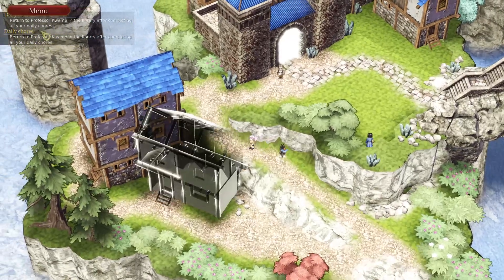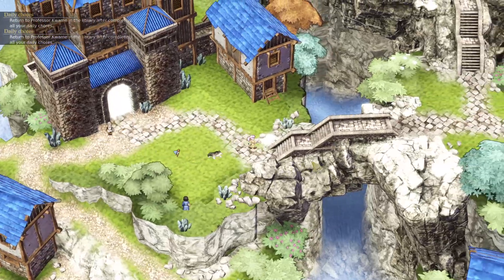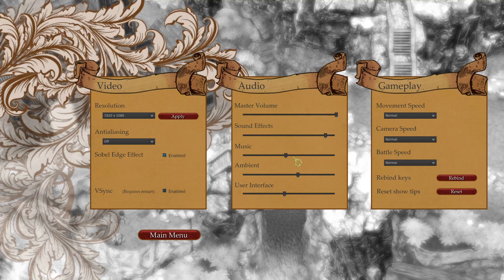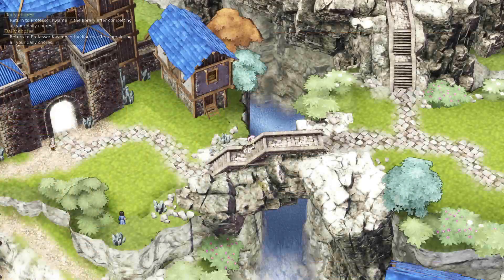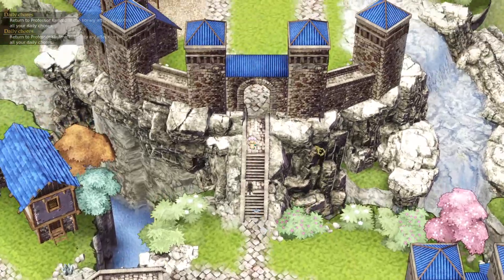I'm going to return and talk to Professor Kwame. The mission objectives are on the upper left-hand corner right here. I'm going to lower the volume a little bit more. It gets a little bit uncomfortable when it's too loud — I'm hitting that age.